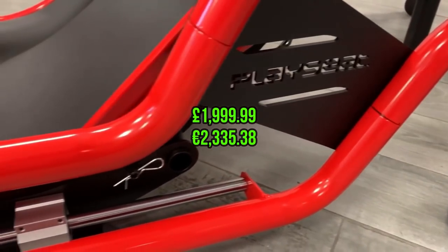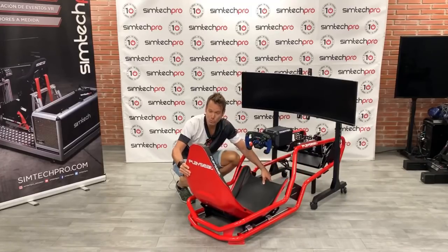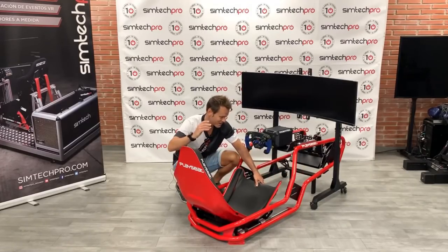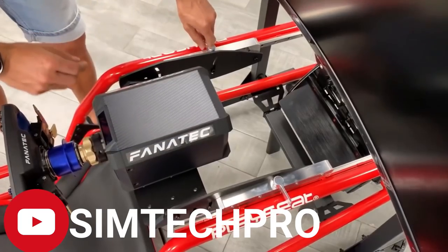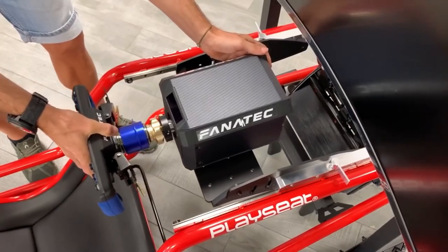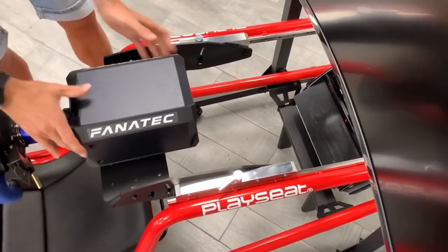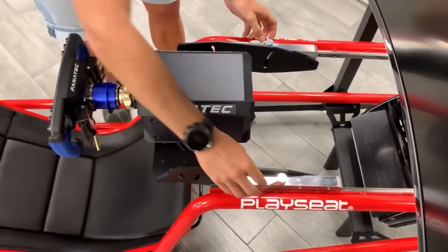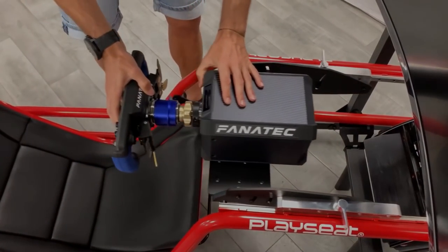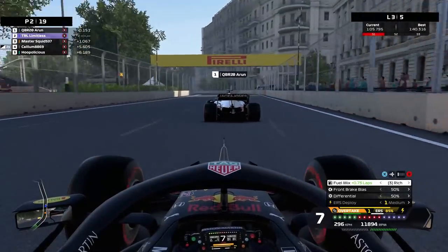The Playseat Ultimate or Intelligence costs two thousand pounds and is a big step up — much more stable, built for direct drive wheels, with excellent adjustment for the wheel, pedals and seat. Everything wrong with the Playseat Formula has been addressed. However, it's still expensive, limited to a formula position, and you're locked into their specific seat with no ability to interchange it. There are stronger, more durable and rigid cockpits out there.